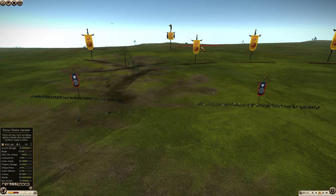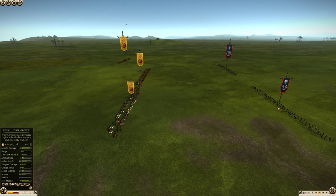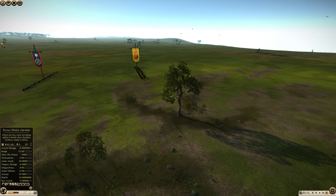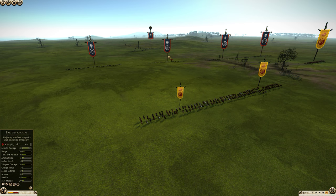I'm going to try it here with the Scythian Amazonian riders. Now the problem with Cantabrian Circle and units that don't have armor is that they are still going to take massive amounts of damage from each arrow that hits them. So I'm going to go over a few different ways to use horse archers to good effect. First I'm just going to use Cantabrian Circle and see how they do up against an Eastern Archer unit.